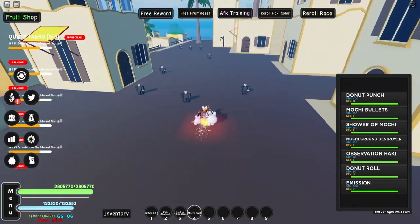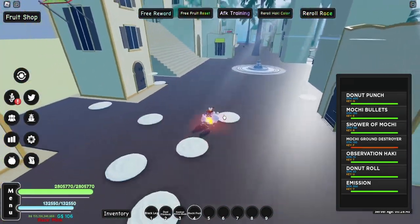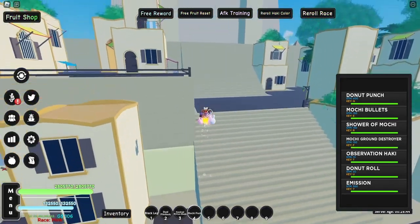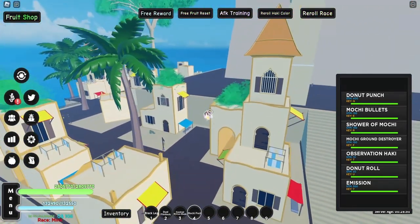That's another set done. Surprisingly it was going really easy until I got to Udon, where I needed to fight like 50 of the prisoners, and man did it take forever. All I could do was snipe them with Mochi Bullets, Shower of Mochi, and Mochi Ground, because if I got too close without Observation I would still die pretty easily.